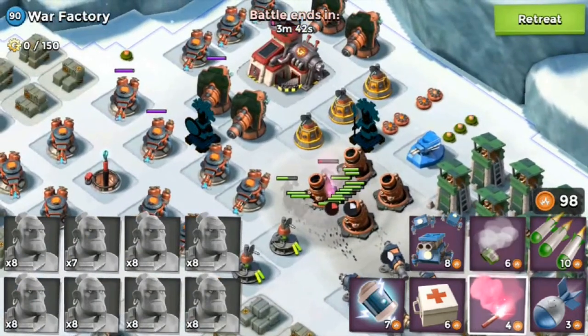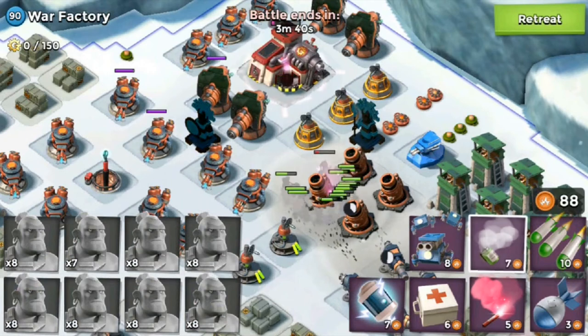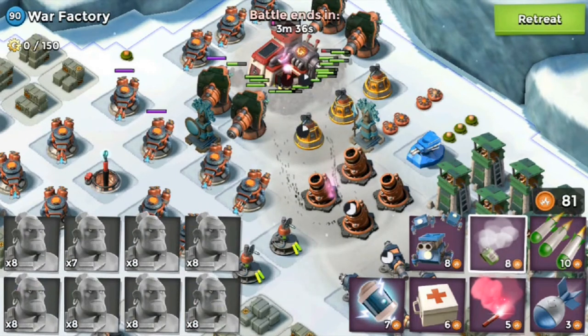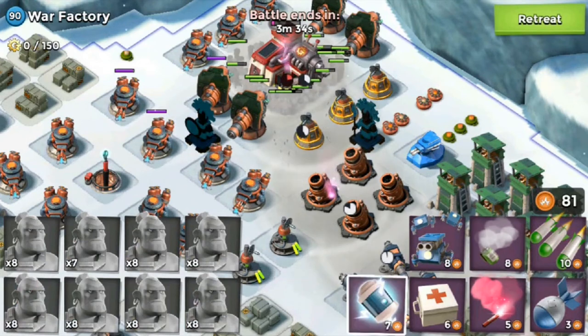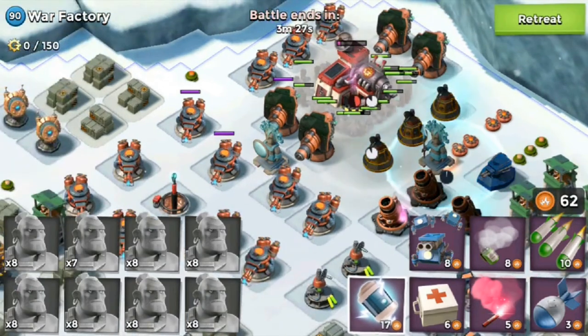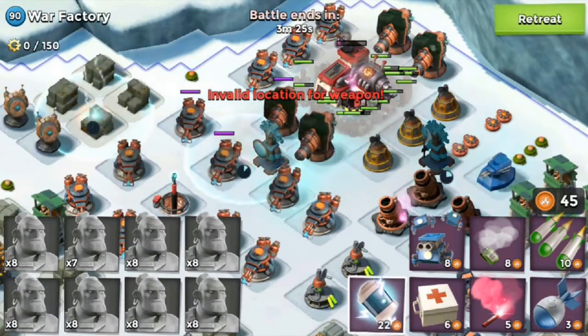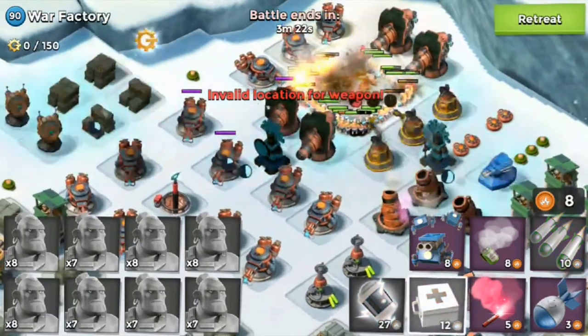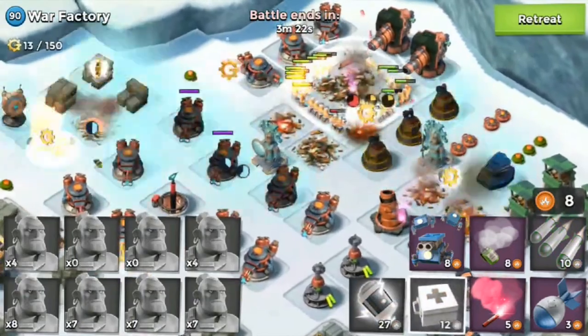No troops lost - well, one troop lost and that's from the laser beam. We're on the HQ. It looks like we're safe, so even if I don't shock anything I should still win the battle just because my warriors are strong. I'm gonna be shocking the shock launcher and laser beams, shock blasting everything, placing a few medkits - and before my medkits can even get there the base goes down!